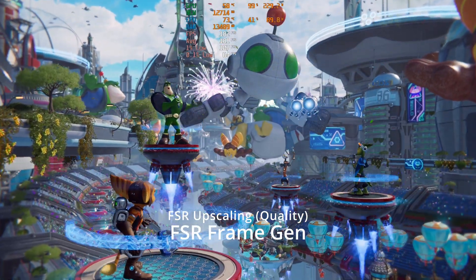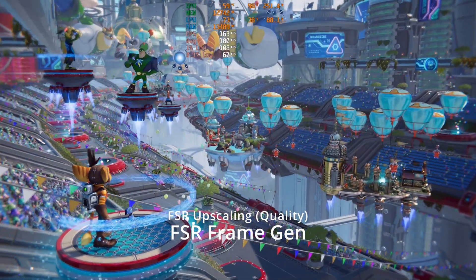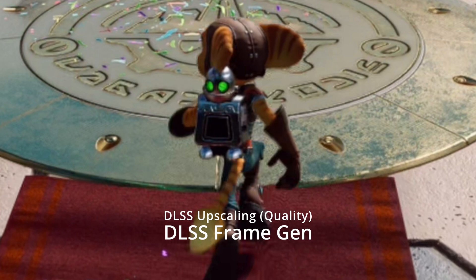We're seeing a really nice bump to FPS but there is a hit to image quality. Freeze-framing and zooming in, you can see trails on Ratchet's arms and on Clank's foot. Comparing to a pure Nvidia setup — DLSS quality mode with DLSS frame gen — the image is much, much cleaner. So comparing a pure AMD solution to a pure Nvidia solution, the points go to Nvidia.